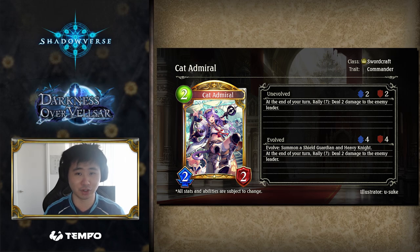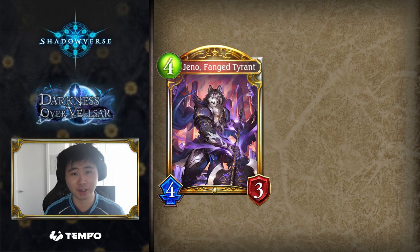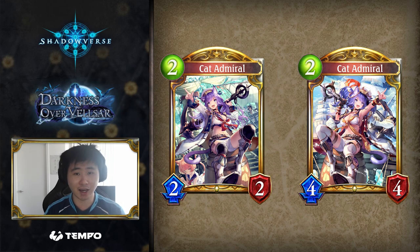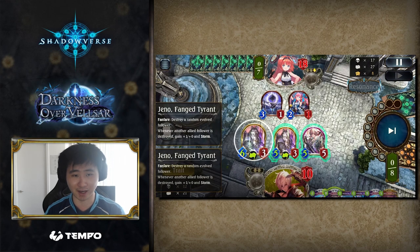Since her Rally effect is at the end of the turn, order doesn't matter — you only need Cat Admiral to survive. This can be problematic for Geno, Fang Tyrant, and Albert, Thunderous Doom. You can't hold a discussion about Swordcraft without mentioning these cards, and they are basically the only reason why Sword is any degree of playable in rotation. Cat Admiral wants to be an easy source of damage that you don't need to think about, but she doesn't synergize well with the strongest storm cards in her class.